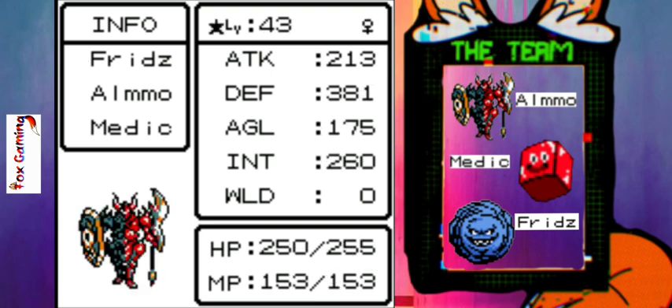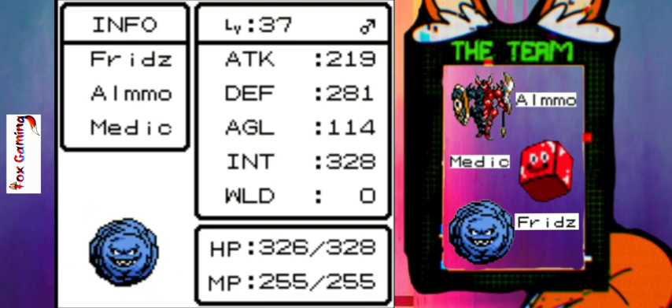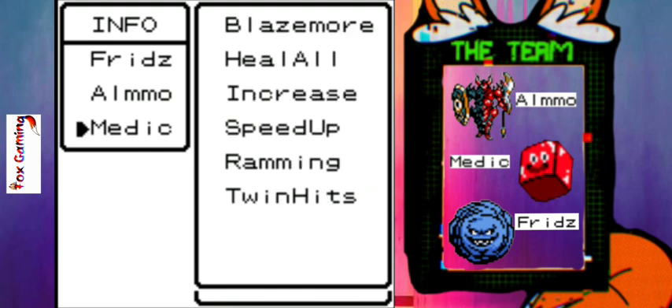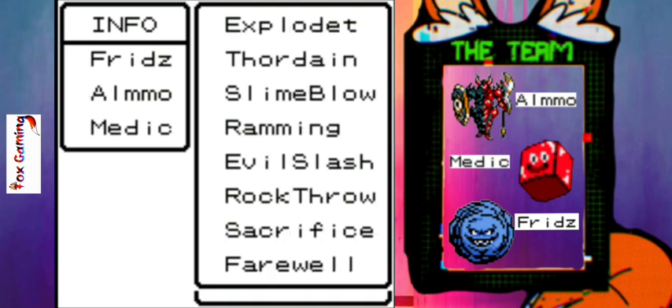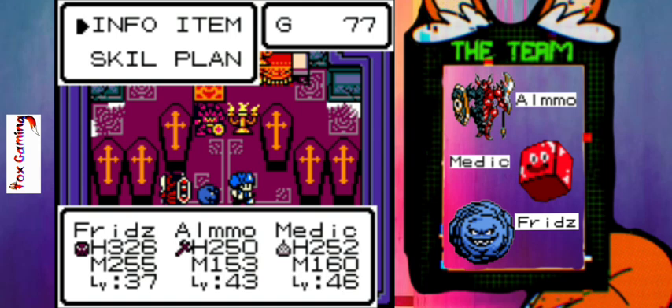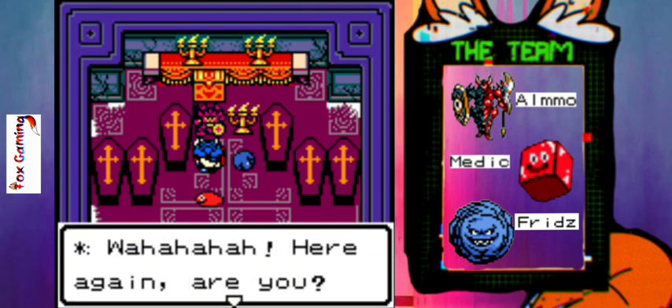I got Medic up to 46 — I meant to really only stop at 40, but I kept going to get Almo just maxed out because there were just a few more levels. Medic felt like he needed a bit more attention, and Frids didn't really need too much more leveling. We did learn some new moves though — I think Blizzard might be a new move from Almo, and maybe Throw Down on Frids. Anyway, I made it back to the boss fight we lost in the last episode in the haunted castle in the sky key world.